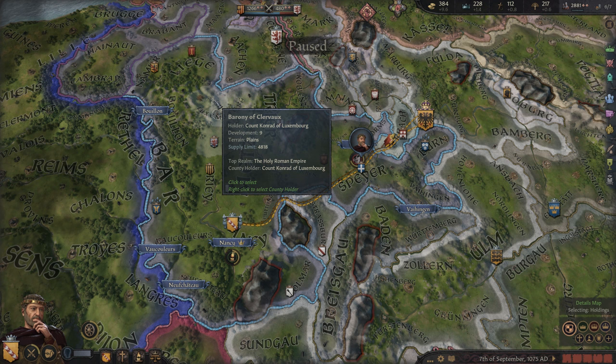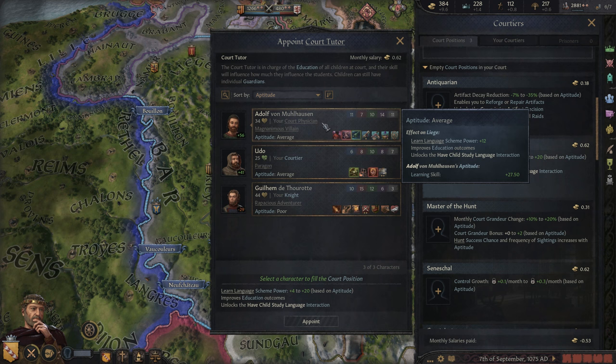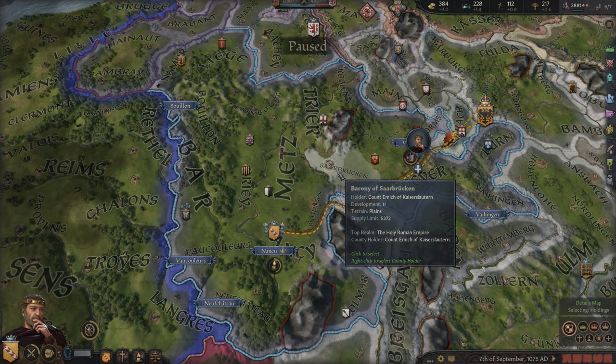We also have the opportunity to hire this Physician, so we're just going to take a look and see which one would be the best option. Clearly he has the Physician trait as well as Herbalist, so he would be better. We're going to pay him the extra money so that we have a better Court Physician. And then we might want to go ahead and appoint him as the Court Tutor as well, since remember our lover who died was also the Court Tutor.